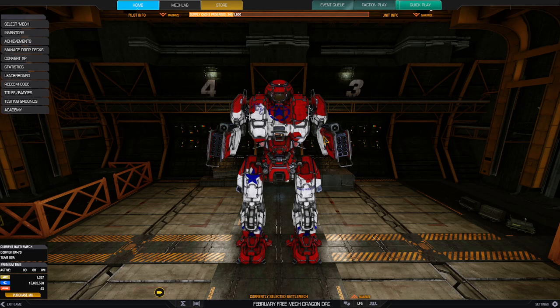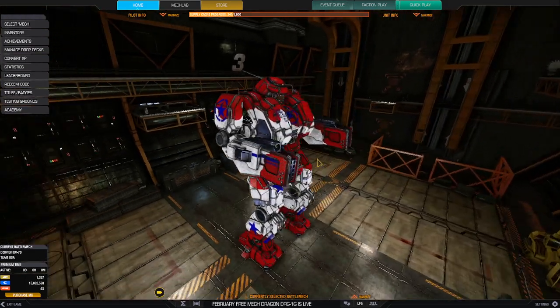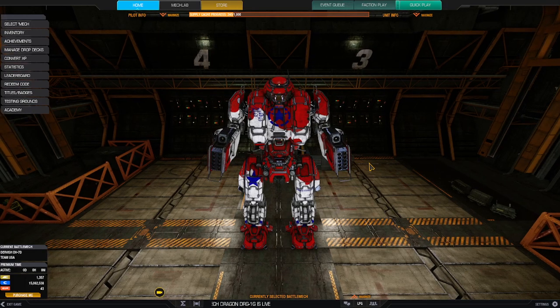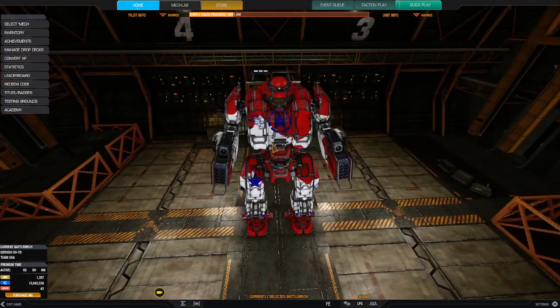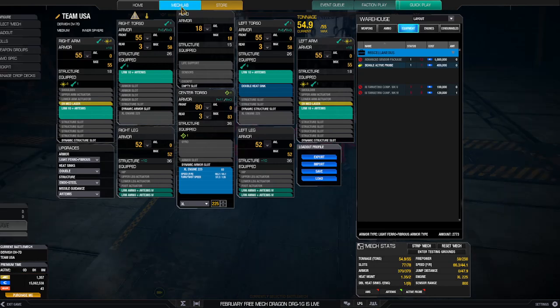Those center torso weapons are essentially right next to each other, vertically stacked — like a 1964 Corvette radio. But look at this guy: because the weapons are out on the arms, you can do that kind of door and corner firing. Obviously, if you lose your arms that's a problem, but losing a torso is a bigger problem. Two of the missile launchers are out on the arms and then the other two are hidden behind these doors, which I really like. I honestly wish clan mechs had that.